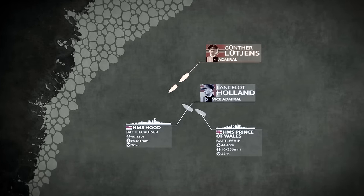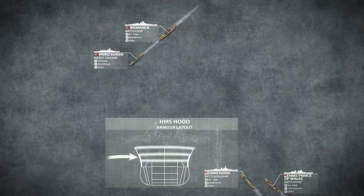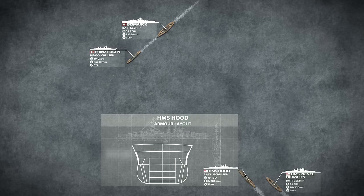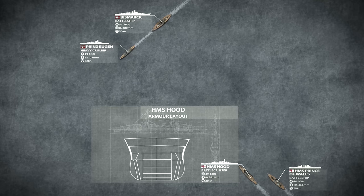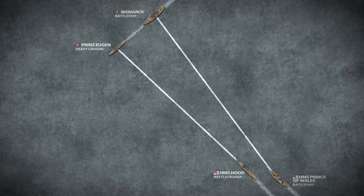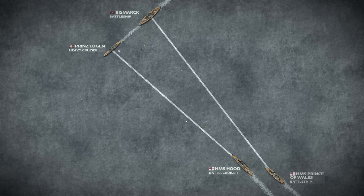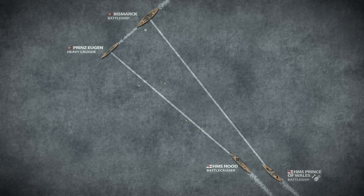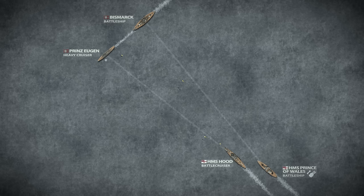The reason behind Holland's aggressive course lay in the characteristics of the Hood's armour. Though her main belt armour was thick, the deck received relatively little protection, leaving the ship vulnerable in long distance exchanges where the plunging fire could easily penetrate the armour of her deck. Being over 12 miles away, the British ships opened fire with their forward turrets. While the Prince of Wales correctly tracked the more dangerous threat of the Bismarck, the Hood mistakenly aimed at the Prinz Eugen, which was leading the line and had quite a similar silhouette to the Bismarck. British initial salvos missed, and soon the Prince of Wales had to fight with malfunctioning armaments, a somewhat expected teething pain. The Hood's next salvos were much closer, throwing splinters across the Prinz Eugen's boards. But the German guns remained silent.